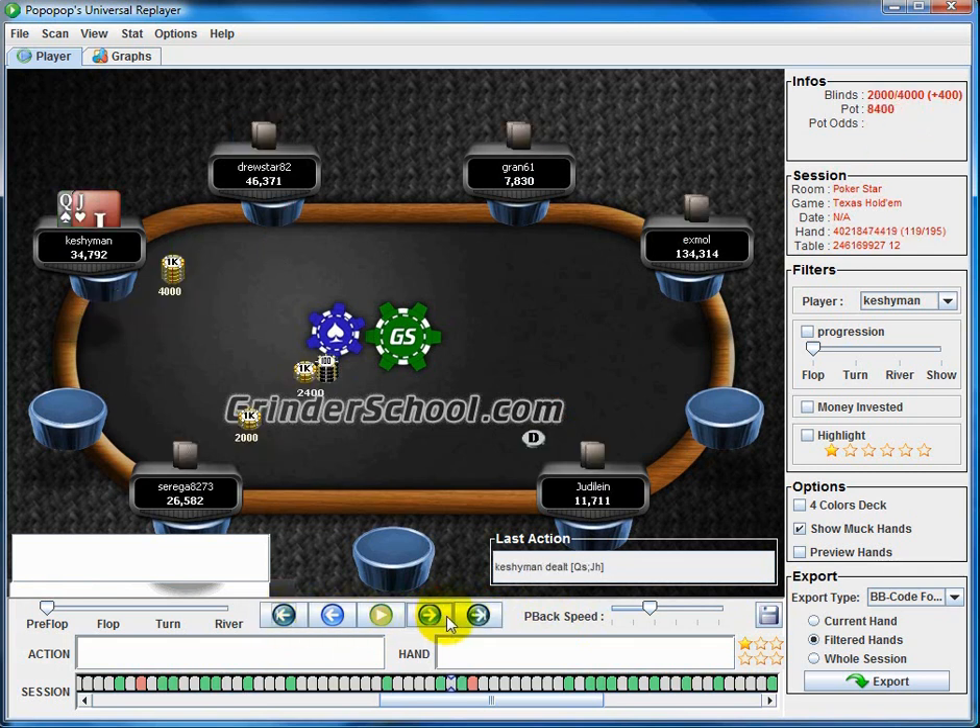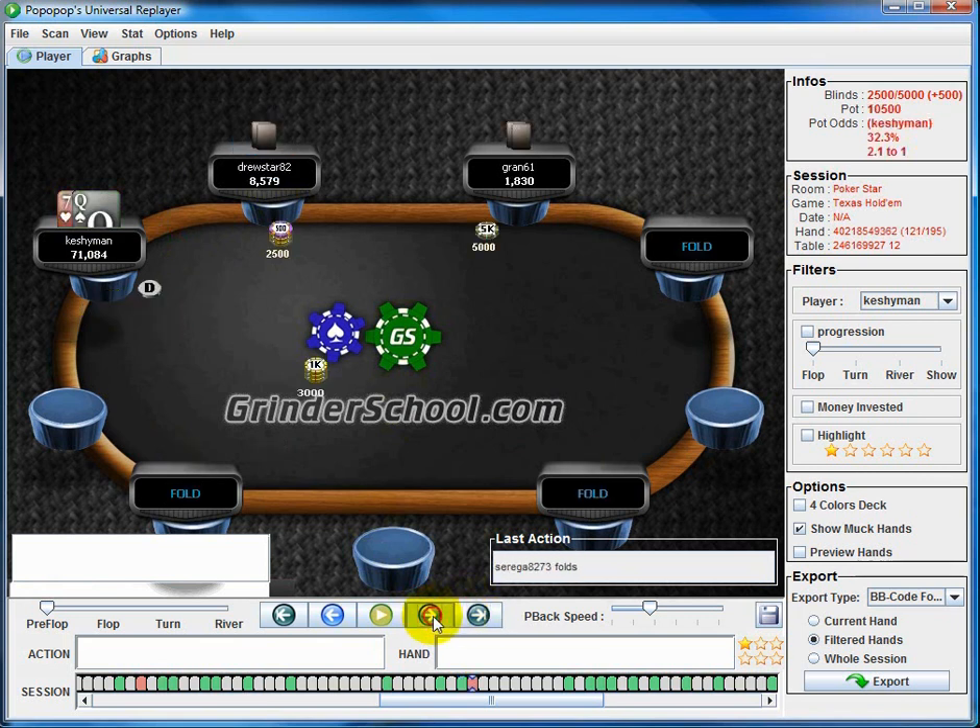Easy shove — effectively below 10 big blinds, we have so much fold equity on this guy. 8-5 is going to play well versus the likely calling range. We're not dominated as often by hands like ace-king if we shove something like king-deuce. So I'm always going to be shoving my suited connector hands blind versus blind. We get there, and then we have to call it off here — yeah, ships.